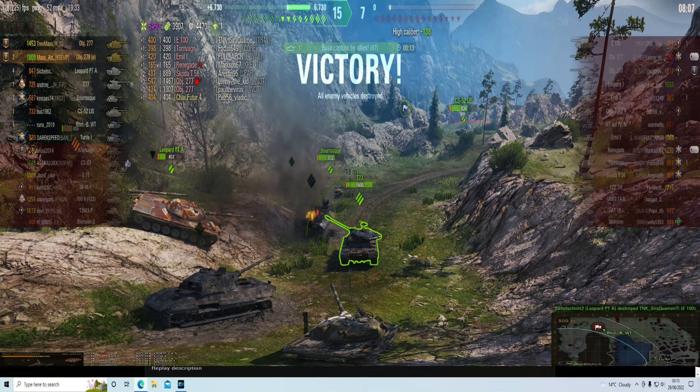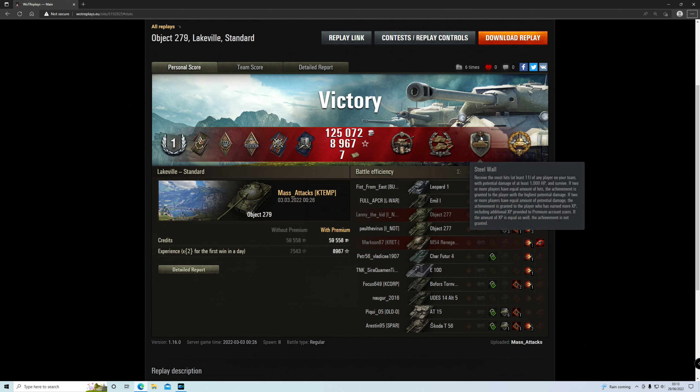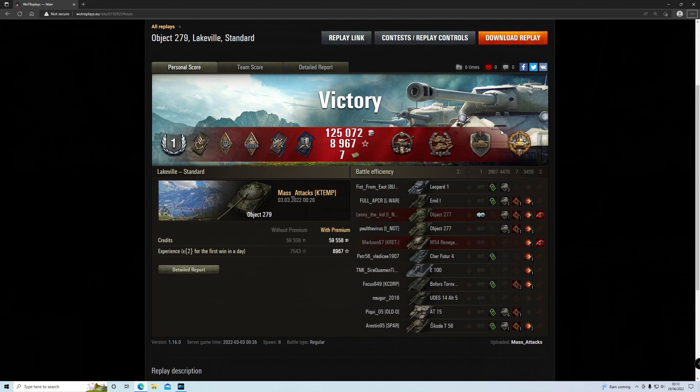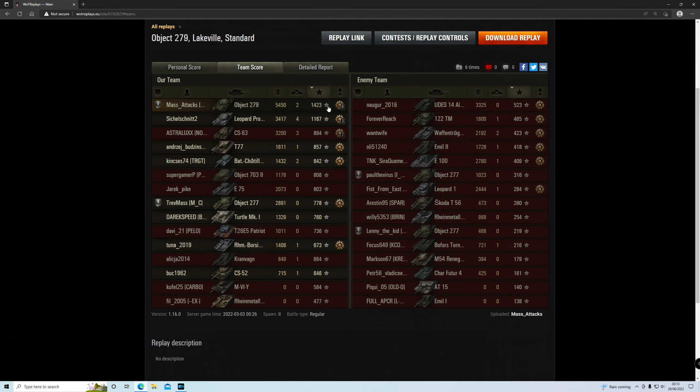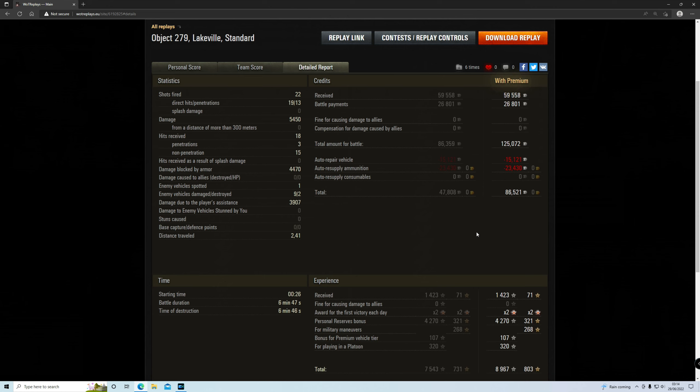Let's have a quick look at the stats. It was a Class 1 garage result and I got the Curled Headed medal, which requires surviving at least 10 ricochets or non-penetrating shots in a row. I got the Confederate medal — you have to hit more enemy vehicles than any other player on your team, at least 6; I hit 8. I got the Steel Wall, which requires receiving the most hits, at least 11, with potential damage of 1,000 hit points and surviving — I bounced 15 shots with potential damage of 4,470. I also got the High Calibre for my 5,450 damage with 3,907 assist. Top of the team for XP with a base XP of 1,423, and top for damage by over 2,000. I made 86,000 credits. That's due to battle payments, plus 8,967 XP due to playing in a platoon, playing a premium vehicle, a personal reserve bonus, and an award for the first win bonus which was times 2.